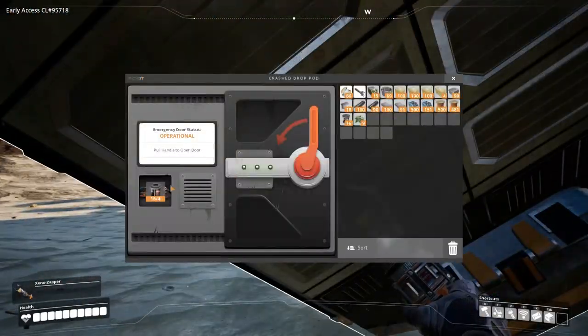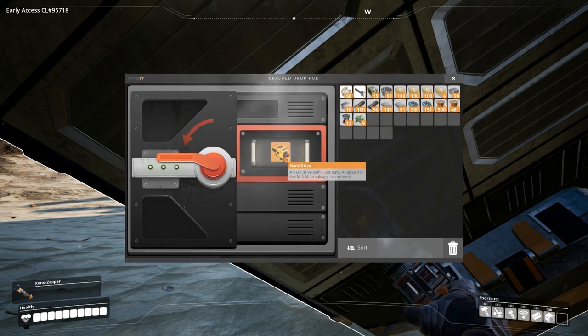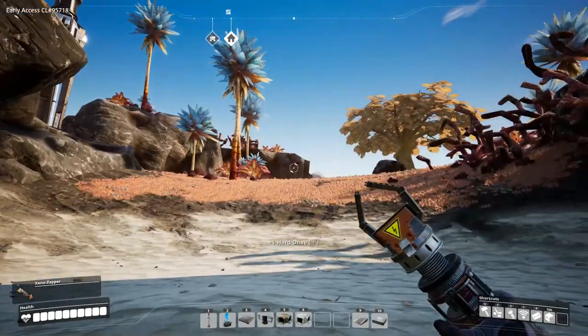We picked up a whole load of stuff and also saw this. Let's throw a few of those in there - it's just going to take it. We can pull this down and open it up. I don't know what's in here. What is this? A hard drive - a hard drive with fix-it data. Analyze it in the MAM to salvage its content.